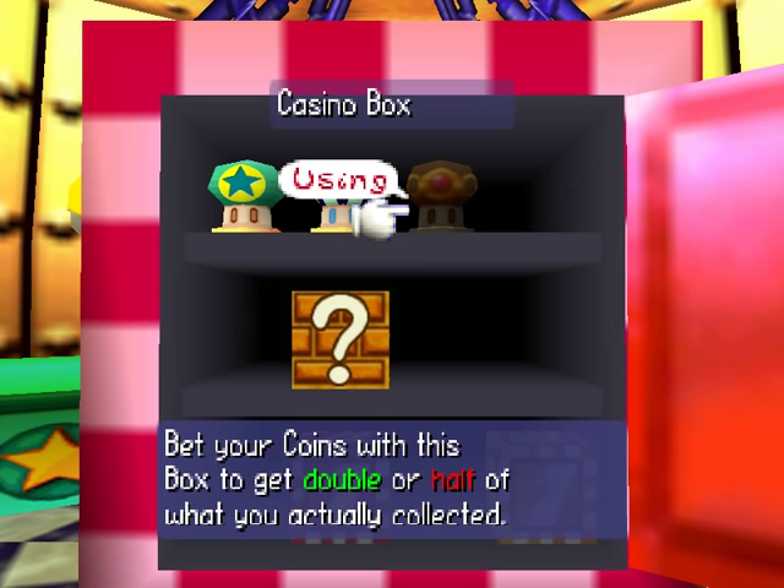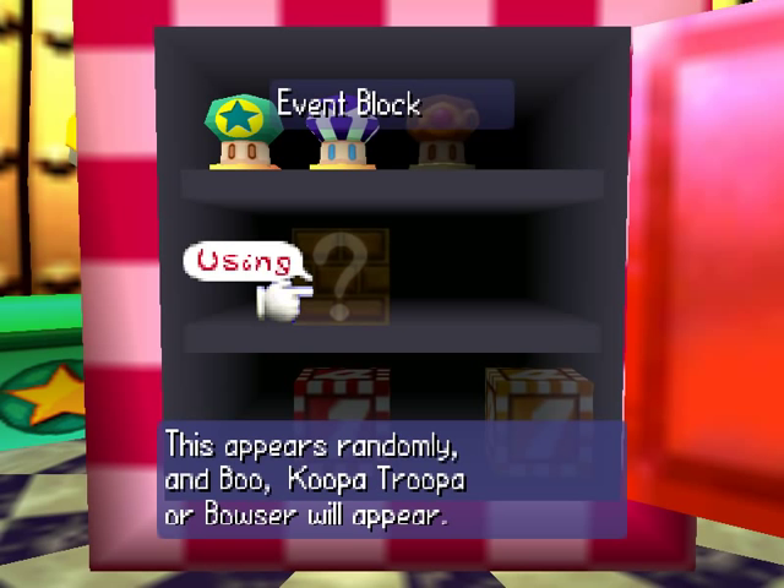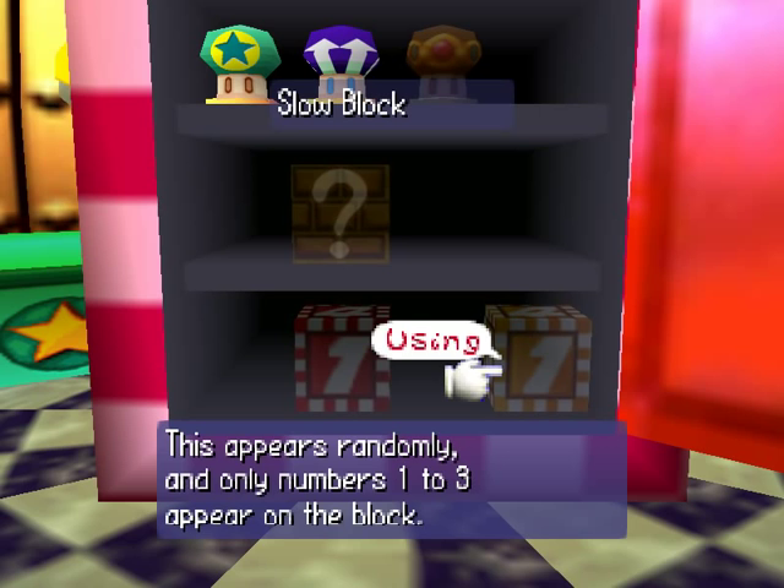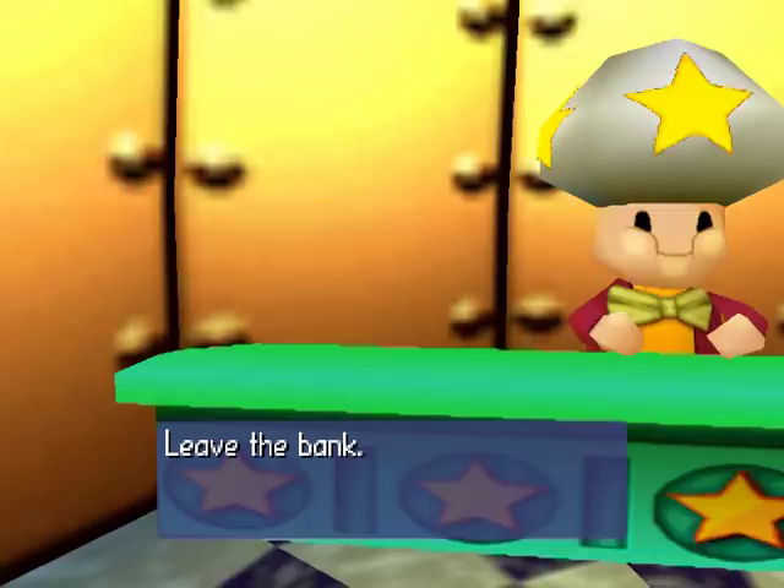This block randomly appears with a Boo, Koopa Troopa, or Bowser. We got these already — this one you lose the amount of coins that you spin on. This one's a slow block. Anyway, let's leave the bank with our newly found toys that we can play with on the board.